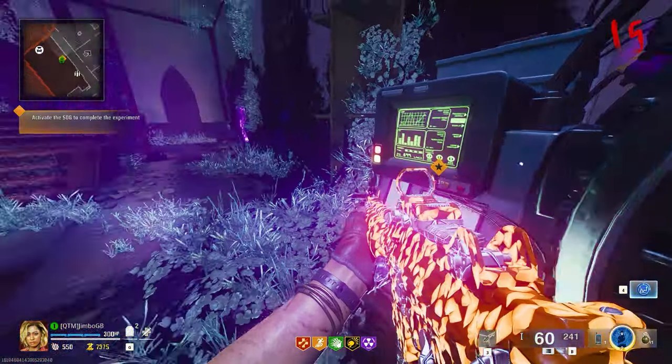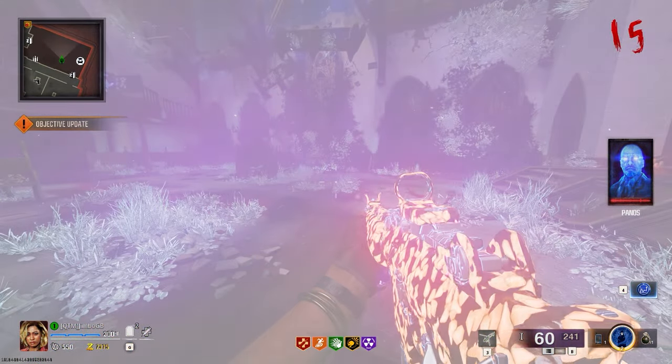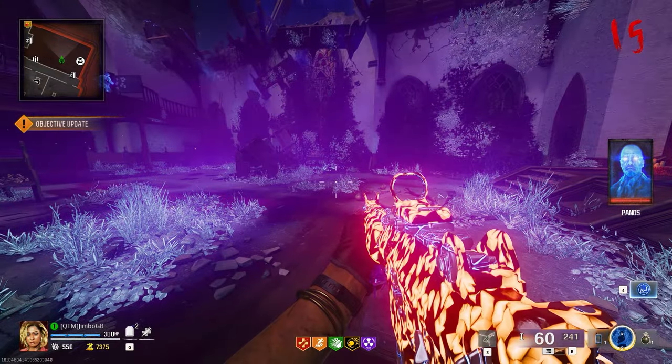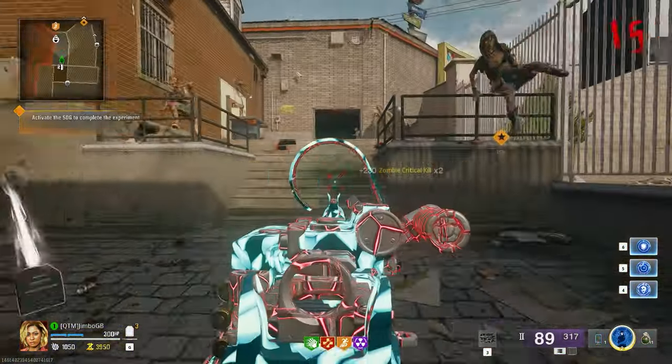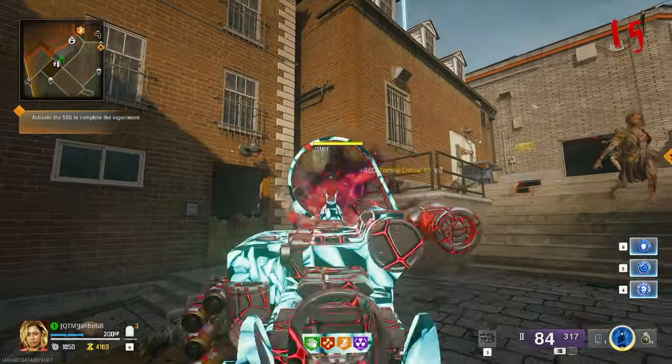Once you've got all the steps done, don't start the final boss fight. If you do at any point by accident, then simply quit and save, and you can reload without losing any of the progress. For this method, you want to come to this spot right here behind the spawn door and let the zombies come over to you.